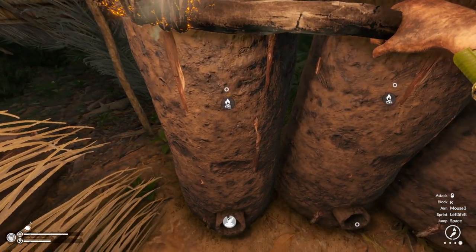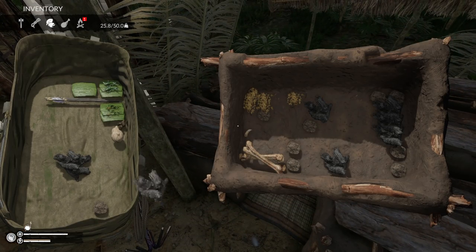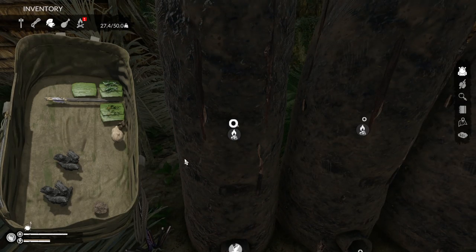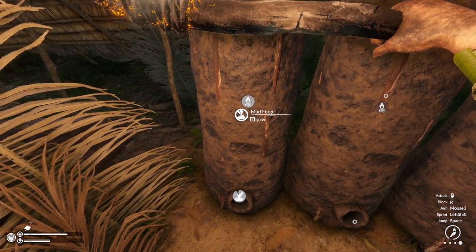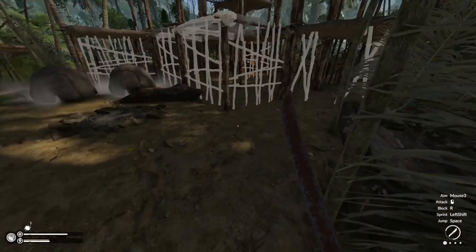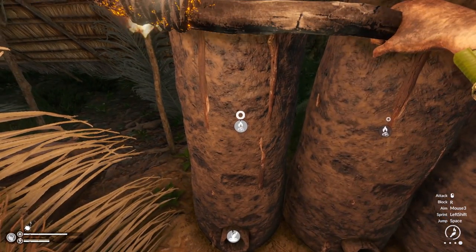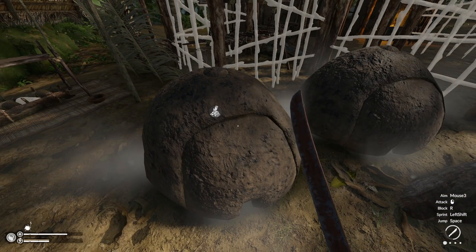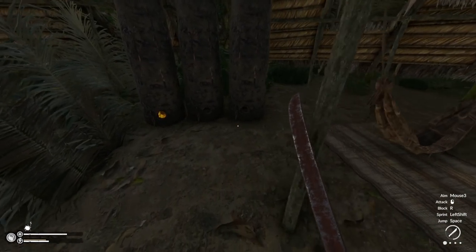Ignite — there you go! Now let's see if we can put it into one of these mud forges. It doesn't have any fuel, so it needs fuel first — fair enough. Let's grab some fuel. I know you can transfer fire, it's just a matter of what you can transport it to and from. It kind of makes sense you can't transfer it from those charcoal furnaces because they're enclosed — that's what gives them intense heat to make the charcoal.